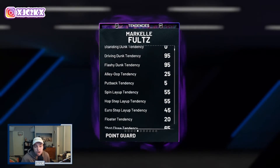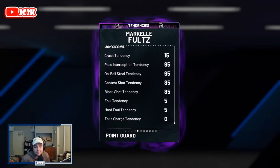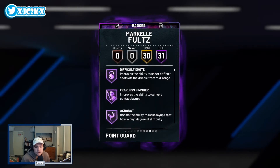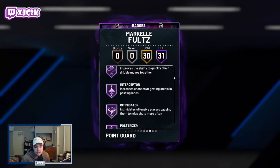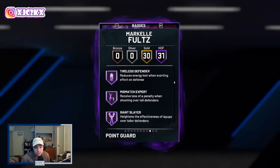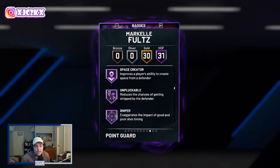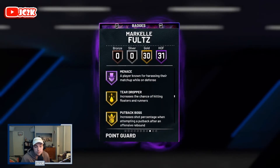Statistically, a very, very good card. 95 driving and flashy dunk tendency, defensive tendencies also 95, and then 85 on the contest block shot tendency. Badge-wise he comes with 31 hops, including catch and shoot, difficult shots, fearless finisher, acrobat, ankle breaker, hyperdrive, dimer, pickpocket, pick dodger, clamps, quick chain interceptor, intimidator, posterizer, pogo stick, tireless defender, mismatch expert, giant slayer, slithery, downhill, quick first step, space creator, unpluckable, sniper, unstrippable, bullet passer, ankle braces, limitless takeoff, floor general, and fast switch.